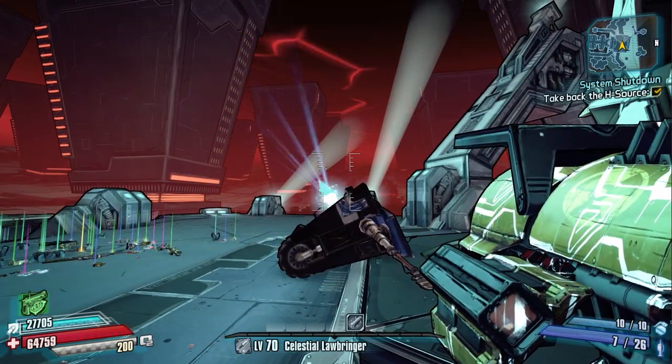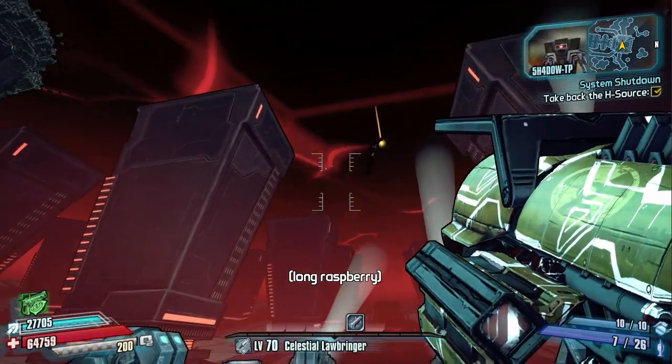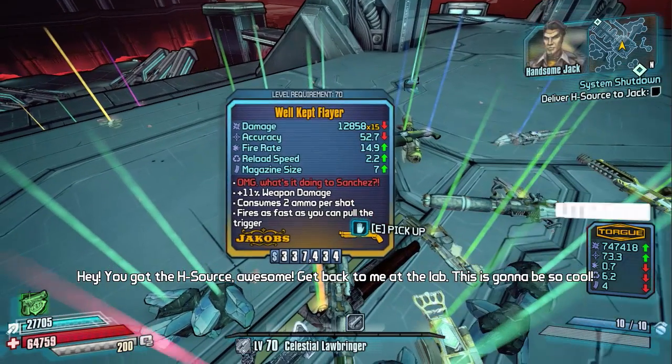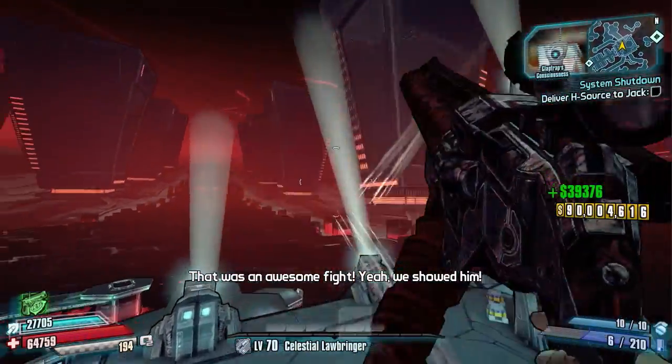So there are normal vanilla DLC legendaries that come out of here, but the very first time I actually tried this, this little guy came out. So this is the well-kept Flayer variety. Oh my god, look what it's doing — it's the red tech, so we'll go ahead and pick that up.